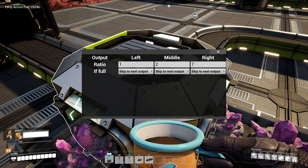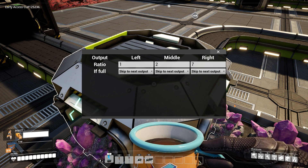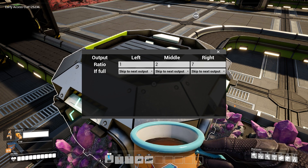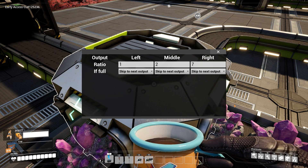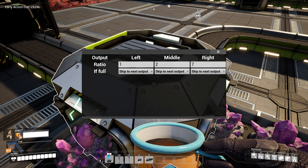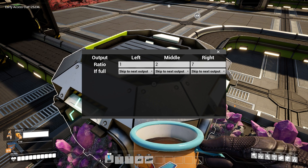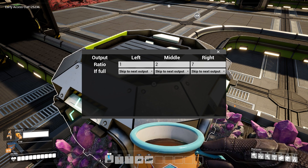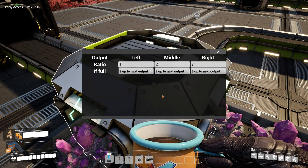First of all, you can set a ratio. So you can say for each item on the left lane you want to have two items on the middle lane and seven items on the right lane. The splitter checks the left lane first — if the ratio is 1 it sends one item through, then moves to the next lane, sends two items through, then checks the right lane, sees seven and sends seven items through, then moves back to the left. It does that over and over again.